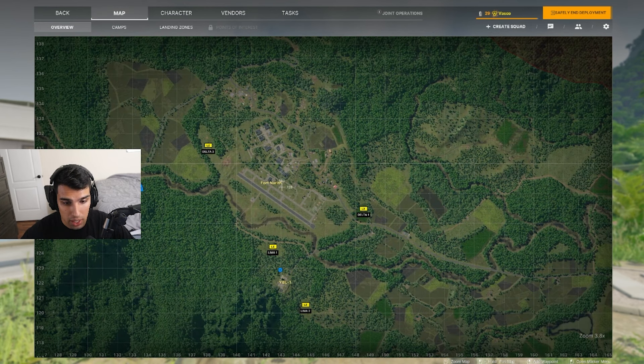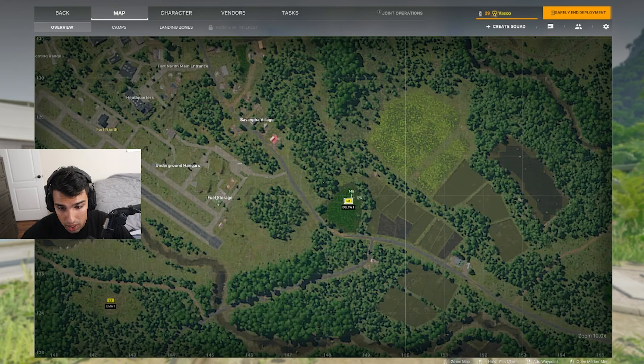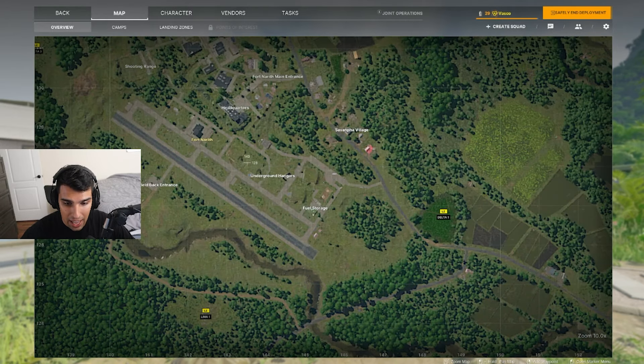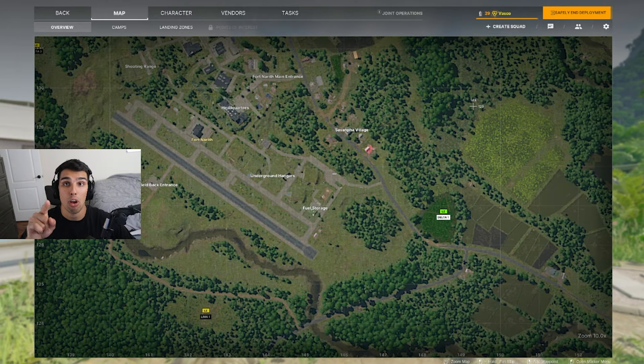We're actually going to land at a special location at Fort Nareth called Delta 1. My game plan is to go into Delta 1, walk through all the hangers, kill all the AI there, and make our way to headquarters. I'll show you guys exactly how I do that — but without further ado, let's hop right into it.